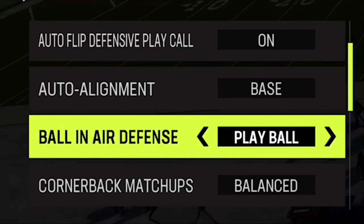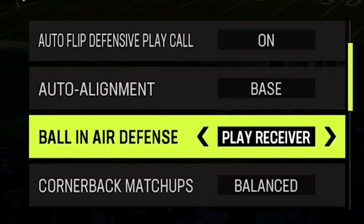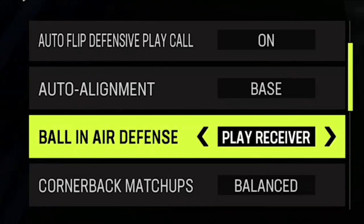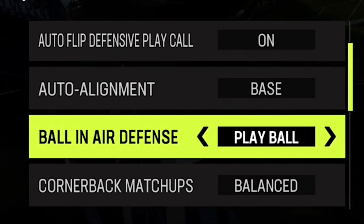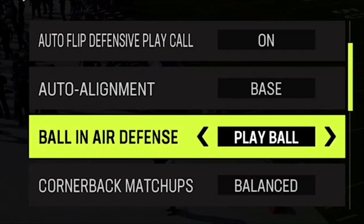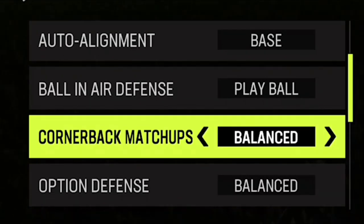Ball in the air defense - I pretty much always put that to either play ball or play receiver. I find that playing receiver earlier in the year got a lot more knockouts than it does now, and playing ball early in the year felt kind of the same. What I've noticed recently, if you don't have play ball on, it feels like you don't get nearly as many interceptions. So I always go with play ball because I definitely want to try to get more interceptions than knocking the ball out. Turnovers are key - on defense I want to get more turnovers.